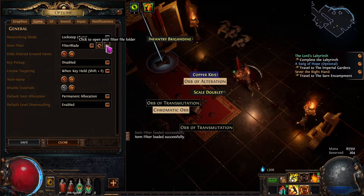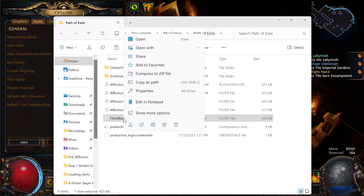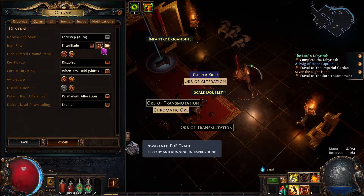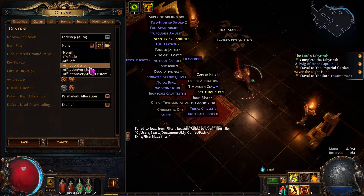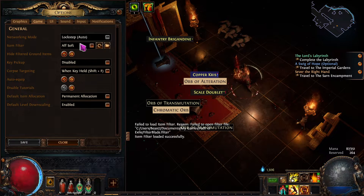One other thing you could do is rename the filter file. Go to show more options for a rename. It has to be dot-filter. If you're playing ruthless mode it would be a ruthless filter. We'll say affliction soft. Close that down, push refresh — that old name is gone now — and then affliction soft appears. Now we know which one we can switch to.